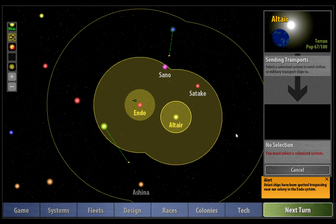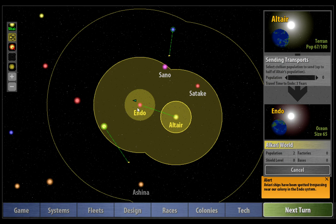What we want to do now is immediately start sending population from Altair to Endo. Because Altair will grow quickest at about 50, we want to send 17 pop, and we're going to send those immediately. We set the slider here and set it to 17. It tells us how long it's going to travel to Endo, which is three years, and then we click Send Transport. This box shows you the planet you're sending from and the planet system you're sending to, with the relative populations and the size, enabling you at a glance to quickly see which planets you need to send from and to.